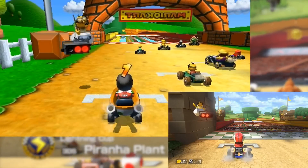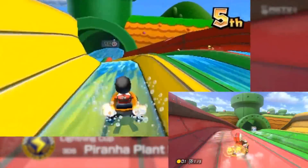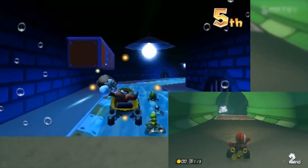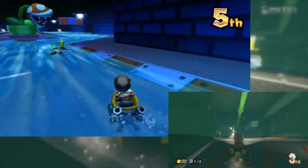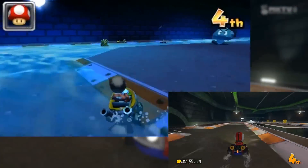Making its debut on Mario Kart 7 for the Nintendo 3DS, Piranha Plant Slide is the second track of the Lightning Cup. At this point, you guys know how I feel about the 3DS track remakes, but I have to say this one is not too bad in my opinion, as the underwater area changes things around, so let's learn how to go through this track flawlessly.